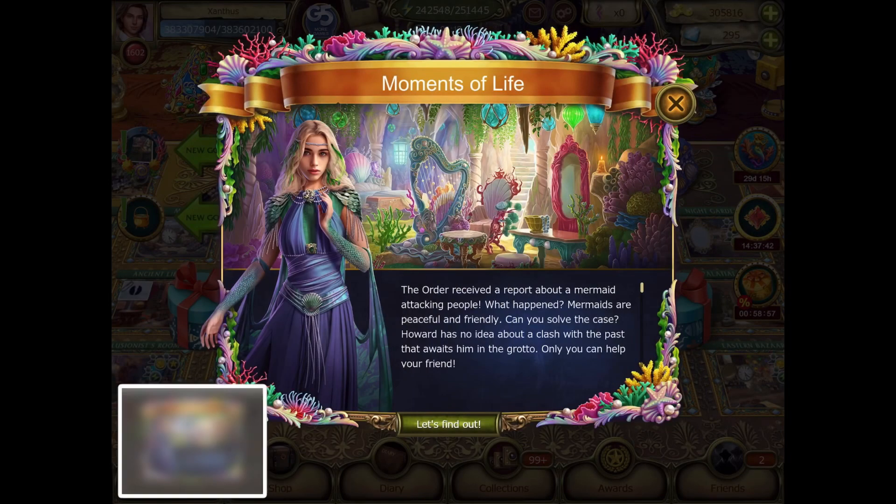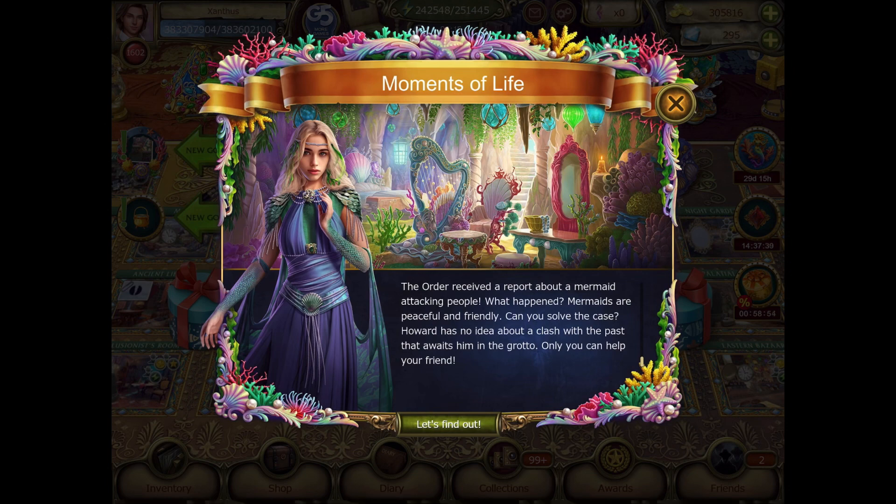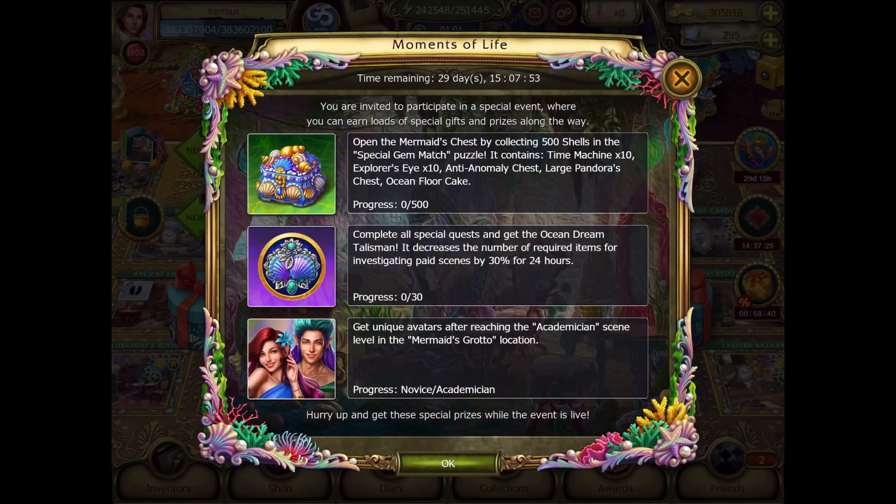Moments of life. Looks like we have a mermaid theme going on here. Open the mermaid's chest by collecting hybrid shells in the special dream match puzzle. It contains Time Machine x10, Explorer's Eye x10, Anti-Anomaly Chest, Large Pandora's Chest, and Ocean Floor Cake. Our second task is to complete all special quests and get the Ocean Dream Talisman. It decreases the number of required items for investigating paid scenes by 30% for 24 hours, and get the unique avatars.